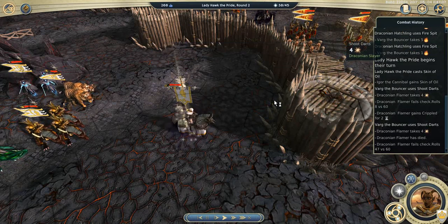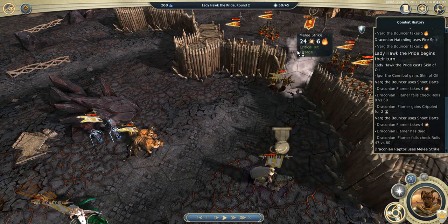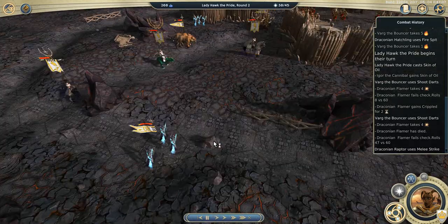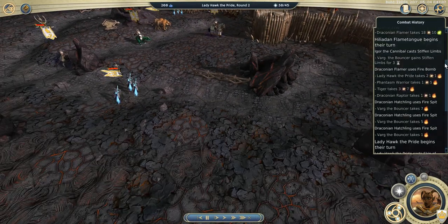He took Skin of Oil from Fire Adept, so he's doing some additional damage to my necromancer. And where is Skin? Where is Stephen Limbite? I didn't pay attention — I was talking too much.